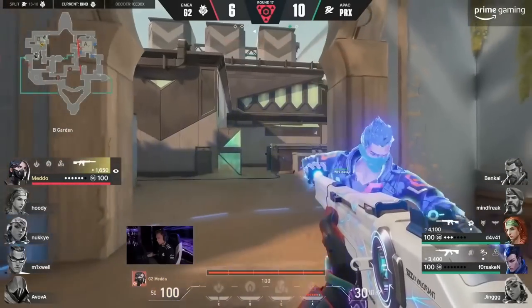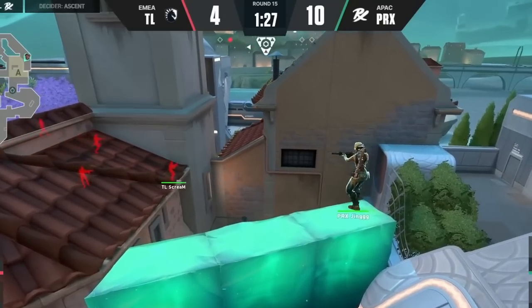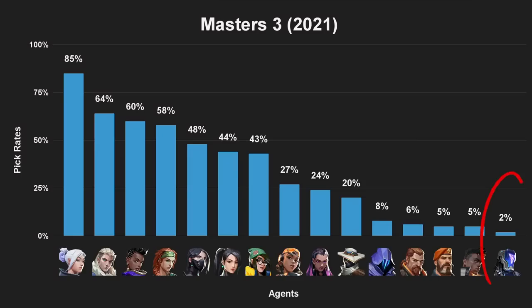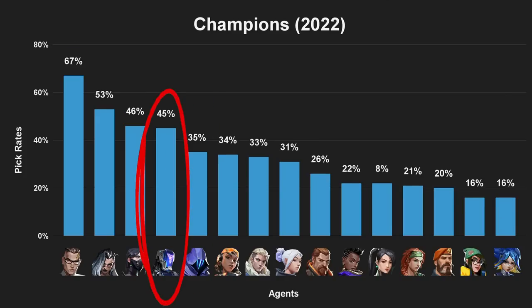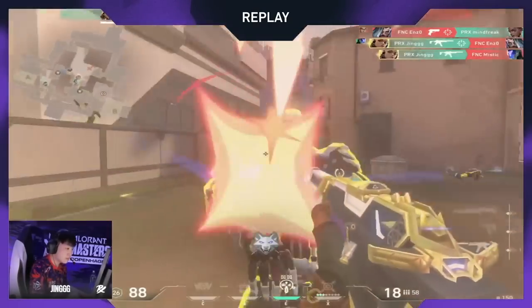Look no further than the evolution of agent pick rates in professional tournaments. The release of Fade, the resurgence of Raze, the rise of KAY/O. Ever since his release, KAY/O's been quietly creeping up the agent leaderboard, recently becoming the go-to initiator for pros on several maps. But I don't think most people realize just how broken he's become on a map like Ascent.